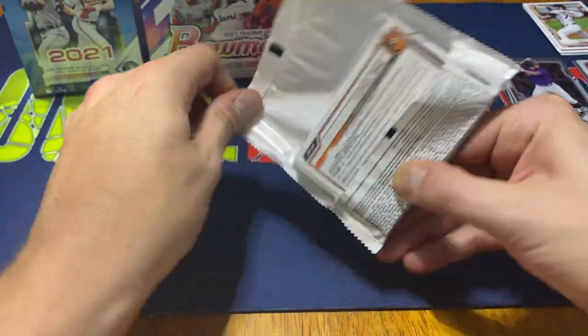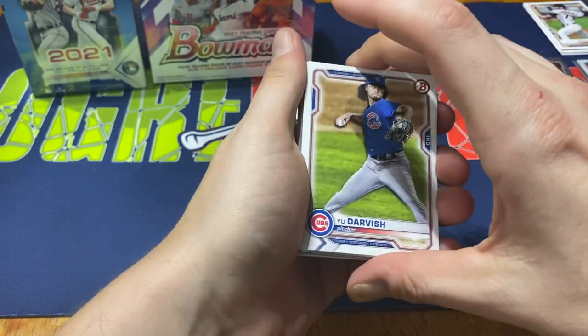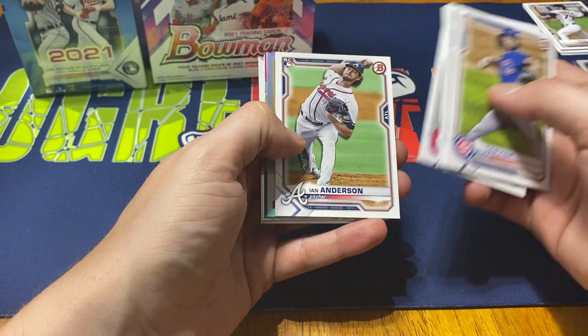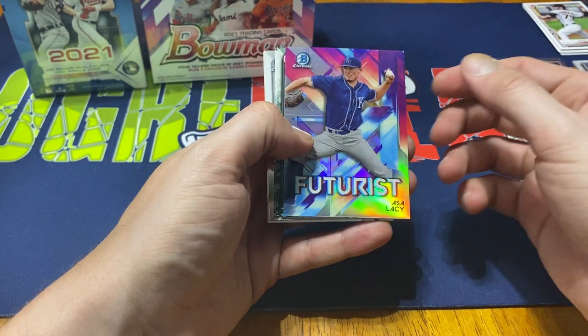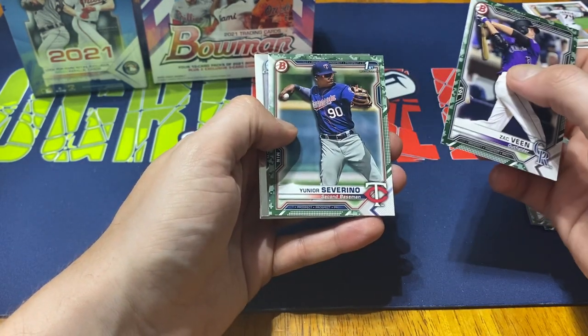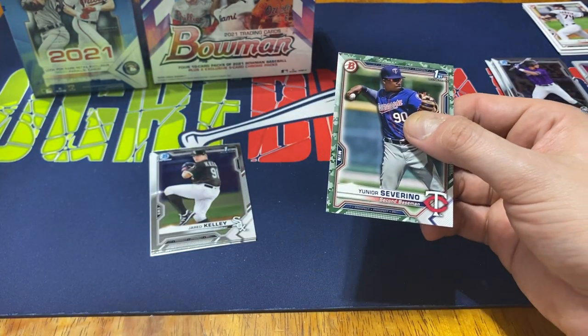Second pack of the value pack. We've got Yu Darvish to start us off, Tarik Skubal, Clarke Smith, Triston McKenzie, Ian Anderson. Then another one of the '91 designs — Fernando Tatis. Then we've got a Futriss, Asa Lacy, then Zach Veen, and Yunior Severino Bowman first. Not too bad for the Chrome hits.